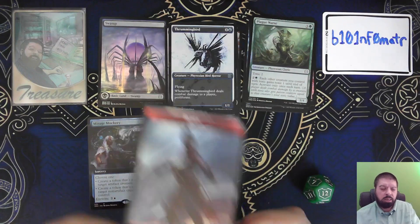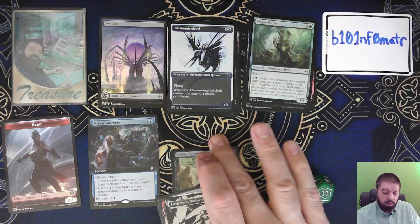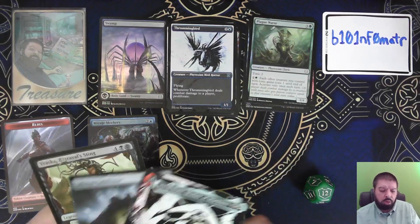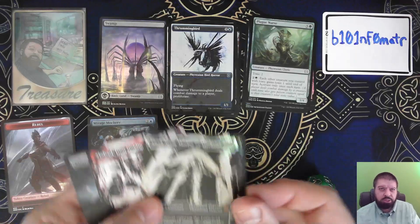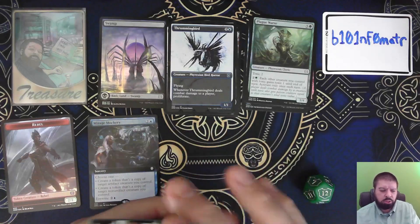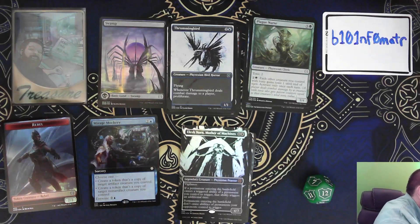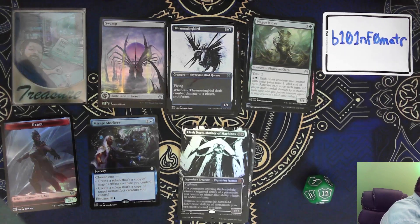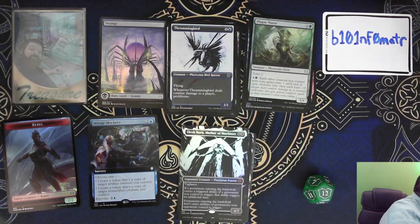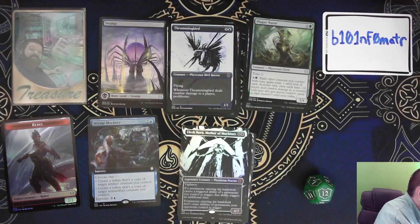And a Phyrexian Might and a Rebel as a token. Vraska is worth a bit, but A Leshnorn is worth a bunch. Let me just double check — A Leshnorn, Borderless.